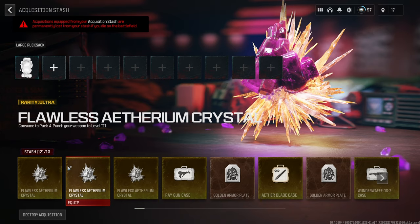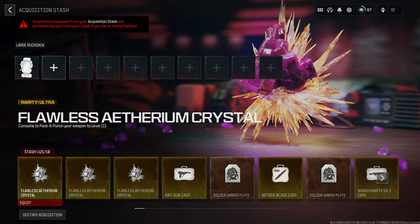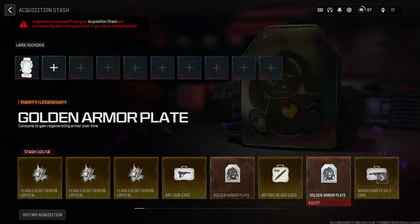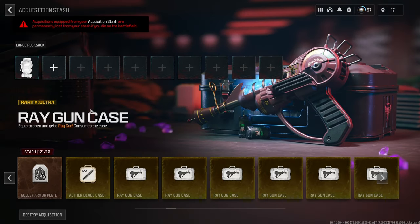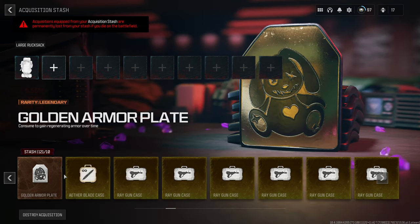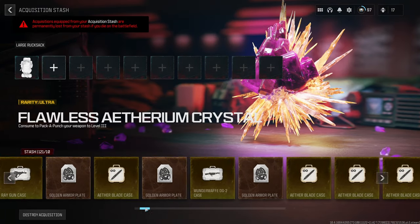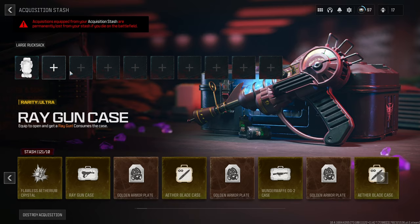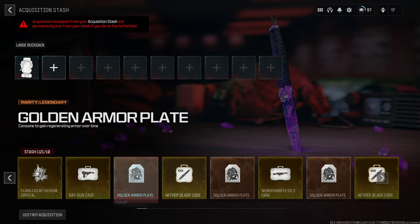In some cases you might be better off getting the items you want to dupe and then just delete everything — delete the rest of your stash — and then just start duping that way. If you find a ray gun and a scorcher inside the game and start duping those right away, you get your stash over 10 instantly. Once you're over 10, if you want to duplicate the gold armor plate and the aether blade, get those in-game and start duping them right away. Don't keep them stashed up, or whatever items you count and put in there will equal 10.